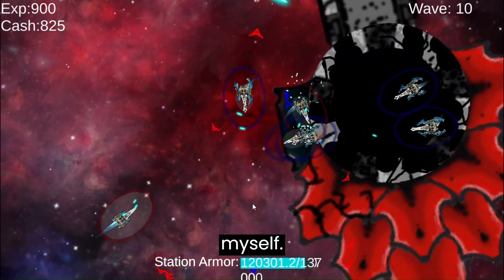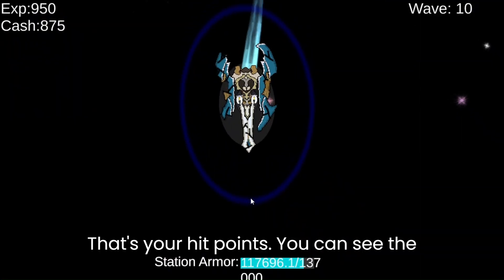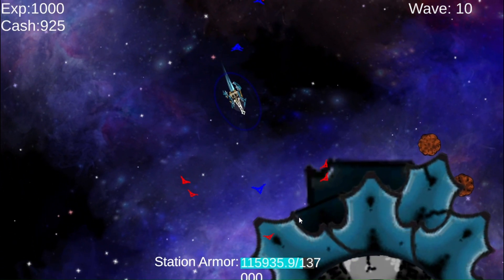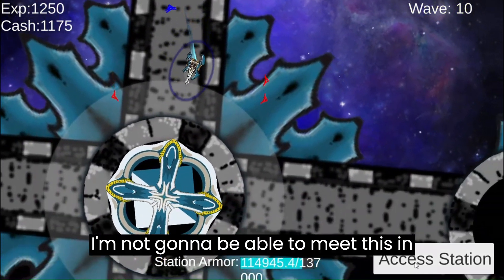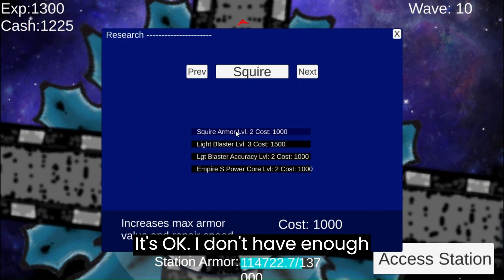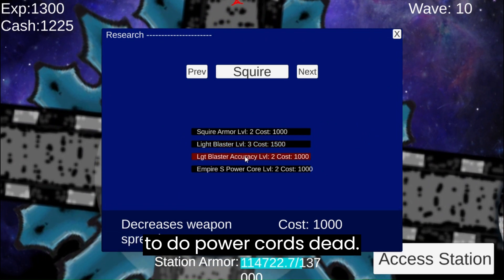I need to go repair myself. I'm going to lose all my buddies. That's your hit points — you can see the damage on your ship itself. If a piece gets broken, you can no longer repair it. Spacebar does repair it. I don't have enough for more firepower, so I'm going to do Powercore instead.